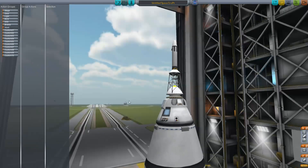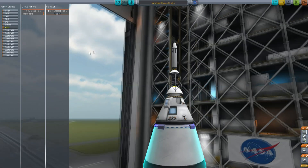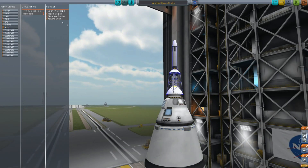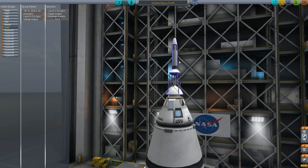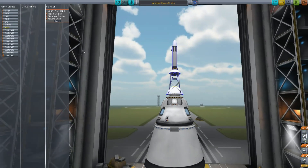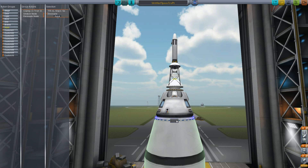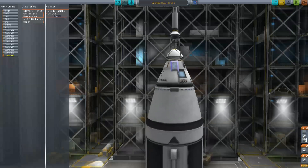To make it work, you're going to have to assign it to action groups. The abort group is attached to the Delete key, typically. The two things you want to happen when you abort: you want to decouple the capsule, and then you want to activate the escape engine. This thing will only fire for about half a second, but it will give you quite a lot of thrust — asymmetric thrust designed to pull you clear of the spacecraft. Once it's fired, you probably want an action group to decouple the launch escape system and deploy the parachutes.